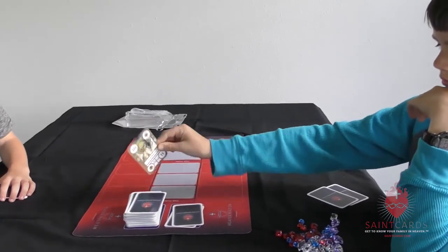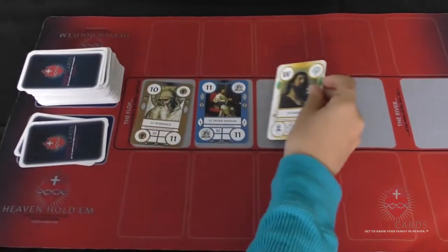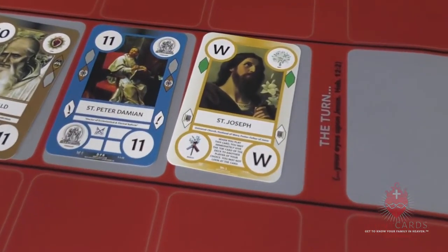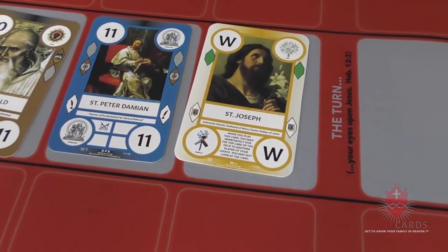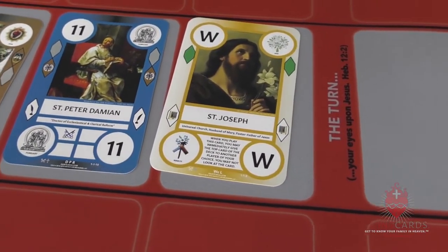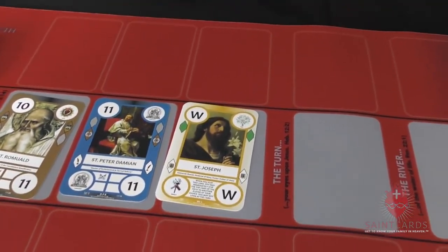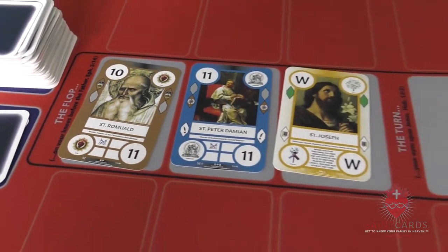Now it's time for the flop — on your knees before the Father. We've got St. Romuald, St. Peter Damian, and St. Joseph. Anytime a wild card is turned over, any card you have matched up to that wild card is worth at least three. If you have any additional matches — such as a lay person, or matching months like May or March — that's an extra match. Any player can match their card on either side.